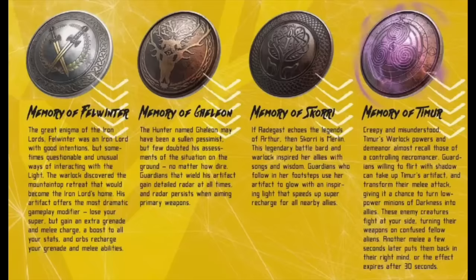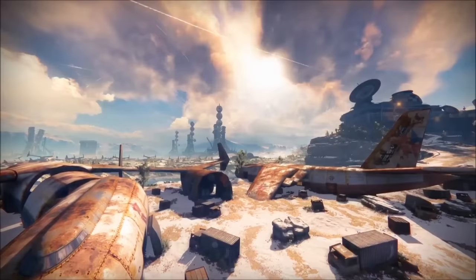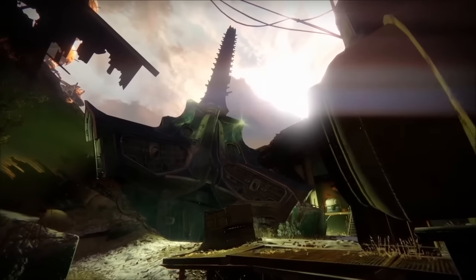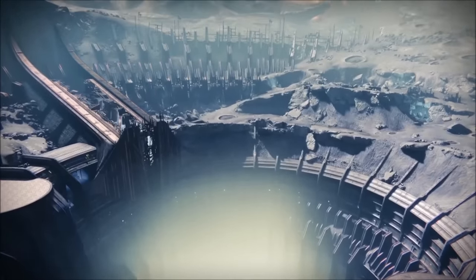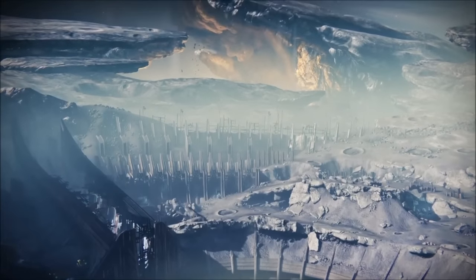The next one is Memory of Scori, and this one gives a guardian a glow that speeds up super recharge for all nearby allies. This is going to be pretty interesting, especially in Crucible and Trials of Osiris. If we can switch artifacts on the fly, just like weapons and armor, I can see people switching to this mid-match to speed up super energy for the final rounds — like when it's 4-4 at the very end.